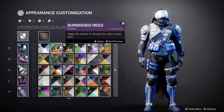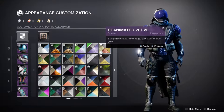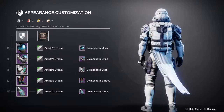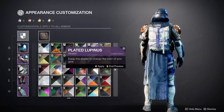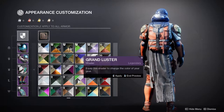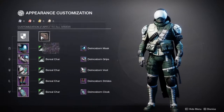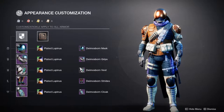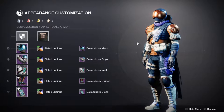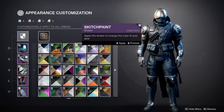Let's look at how it shaders. I personally think it shaders really well, surprisingly, because I was expecting something to not be shaderable. But everything is shaderable — even the cloak. Nothing is out of balance with it. So that's pretty cool. I very much appreciate that, because you guys know how much I care about pieces that cannot be shaderable. Even the pockets for the shells change color, which is fantastic.